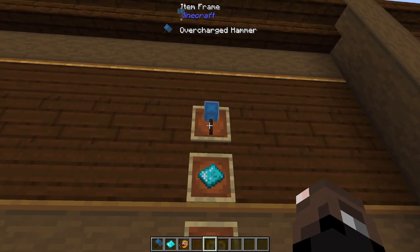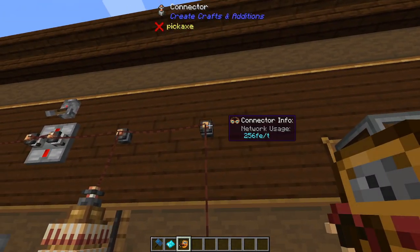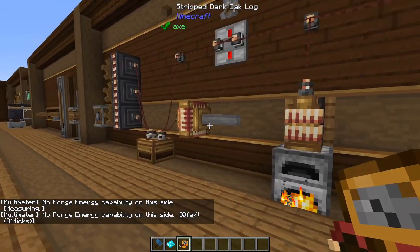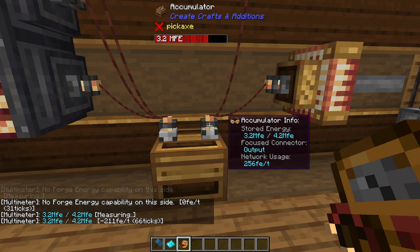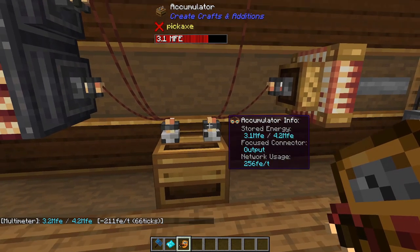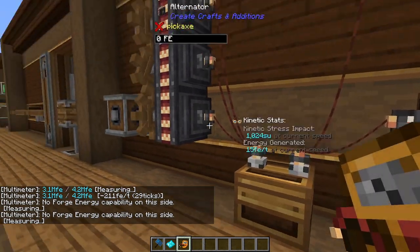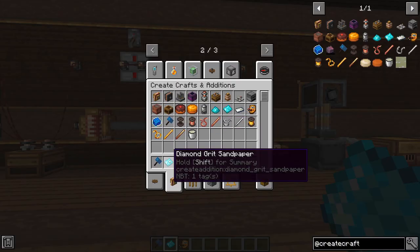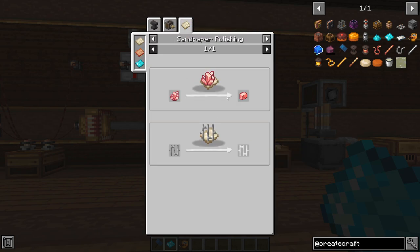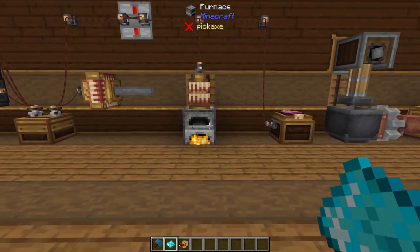The mod also adds three new items: the overcharged hammer, diamond grit sandpaper, and a multimeter. The multimeter is used for your electric conduits — you right-click them and it'll tell you what's going on with each connector, such as output reading 3.2 MFE out of 4.2 MFE. The diamond grit sandpaper is basically used to polish rose quartz but has a crazy high durability — you craft one and pretty much use it forever.